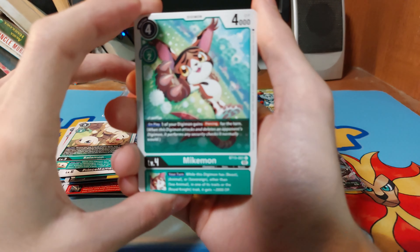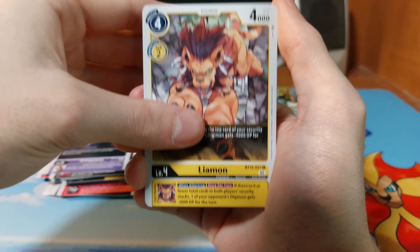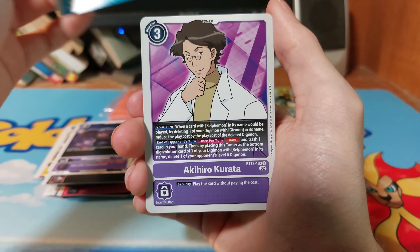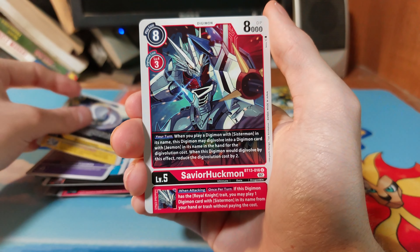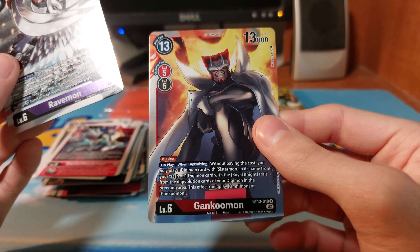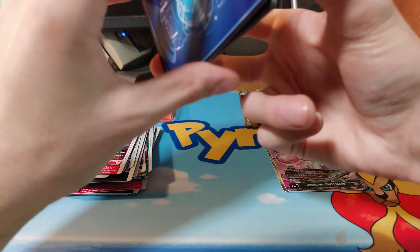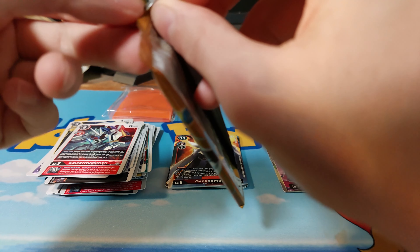Honestly, this makes me already want to get more of this set. We have a Maikimon, DuraGreymon, Crowmon, Layamon, Gatsumon, Panasakomon, Geomon, Akihara Kurasata — best way I can pronounce that — Kudamon, Survivor Hecumon. Our first rare is a Ravenmon, and we have a Genkumon which has a really cool alternate art. If we manage to hit one of the Royal Knight alternate arts that would be really cool. I really can't complain — two super rares and one of them potentially being an alternate art is really cool.